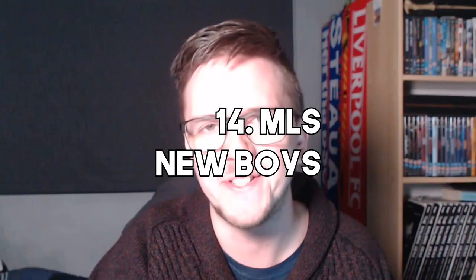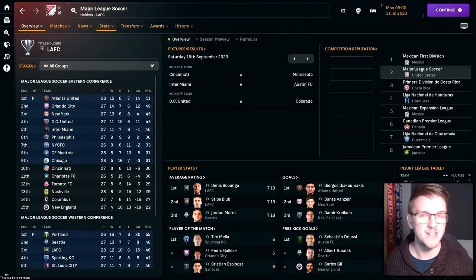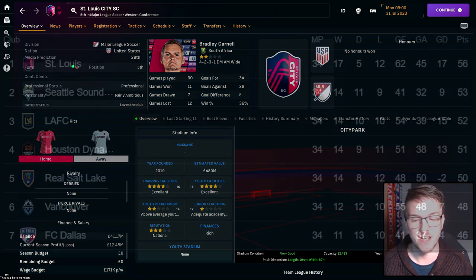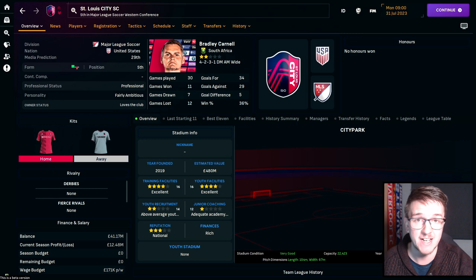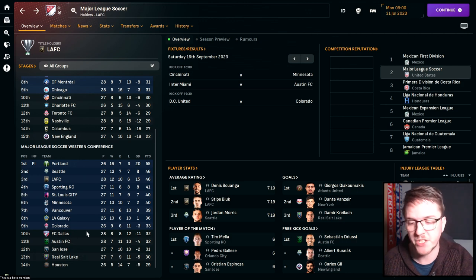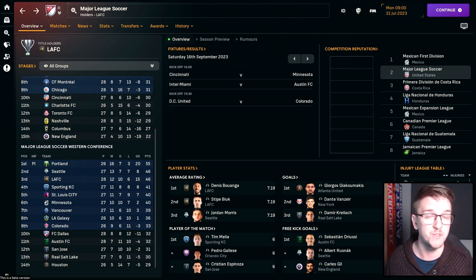Number fourteen: MLS Newbies. The MLS is a complicated league, but if you want to have a crack at it, you can manage the league's newest expansion team — St. Louis City SC. Established in 2019, Missouri's second MLS club entered the league for the first time this year and finished top of the Western Conference in real life, losing just five matches. You could also go for Lionel Messi's Inter Miami or newer clubs like Charlotte, Nashville, or Austin. The idea is to get the hang of the MLS rules and regulations.